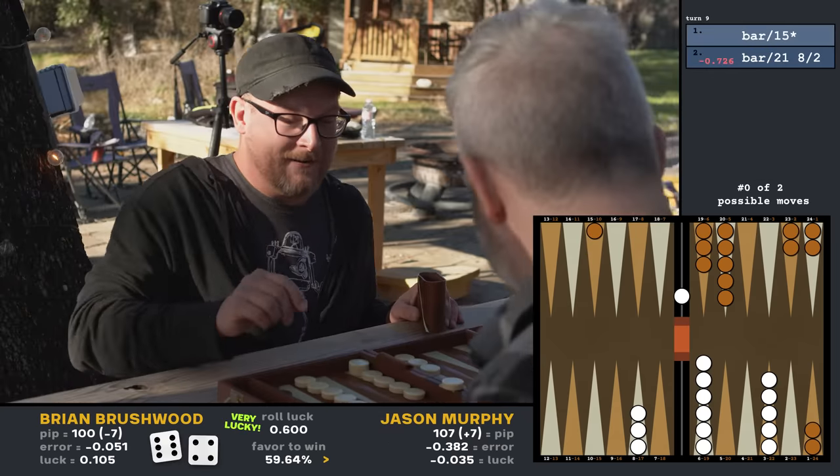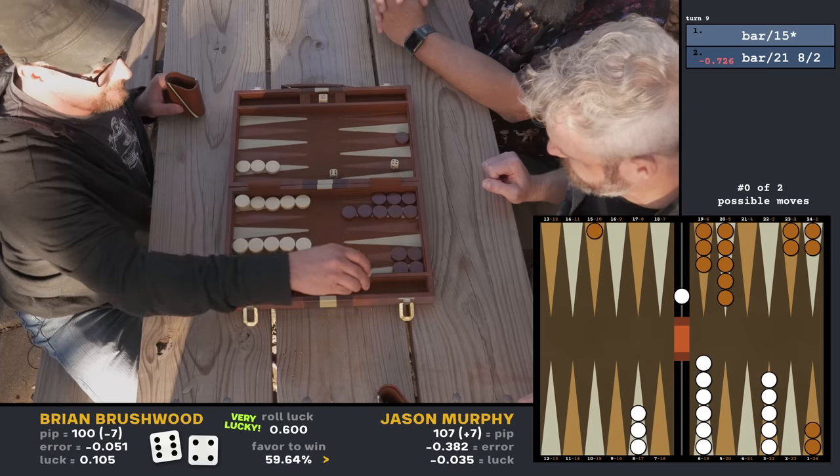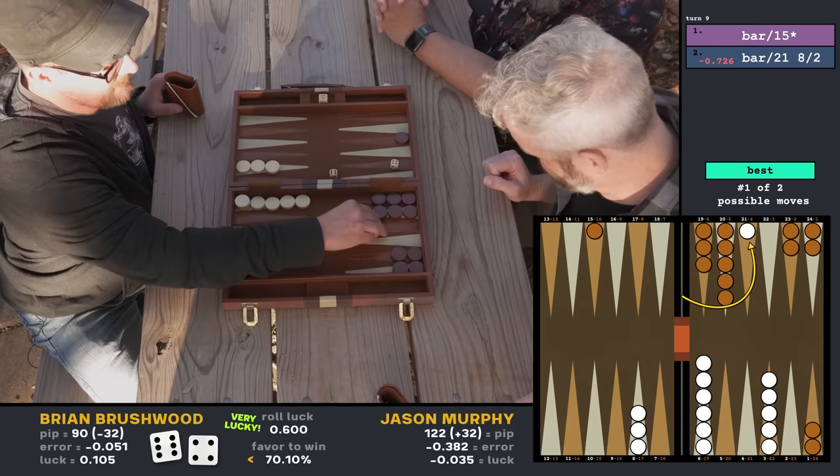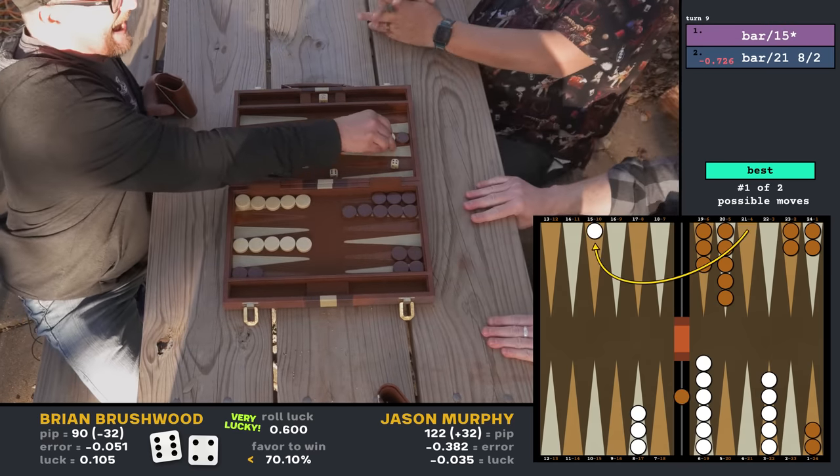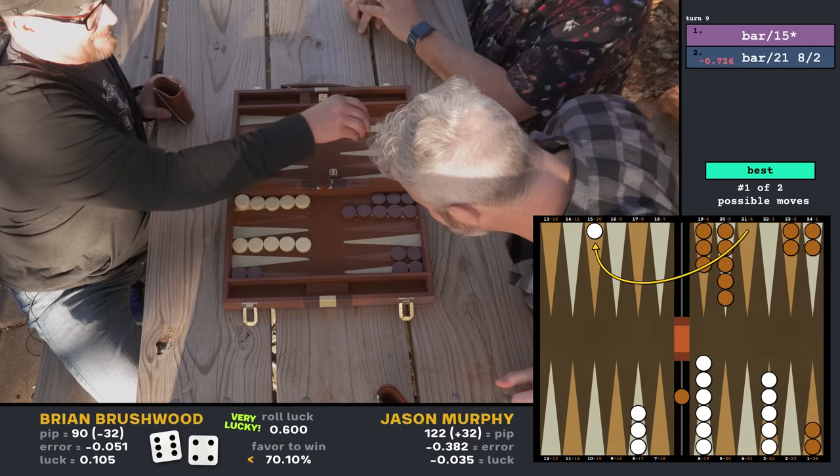One, four and a six. So I'm out — one two three four. One two three four five. Oh! Space jail for you. So I go back to the beginning with that one.